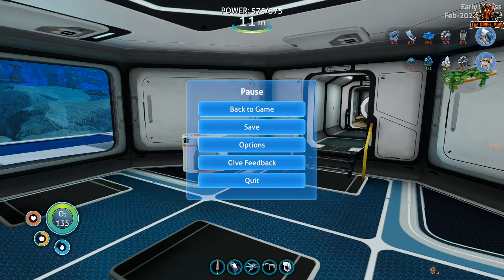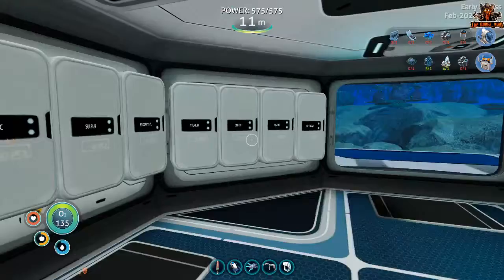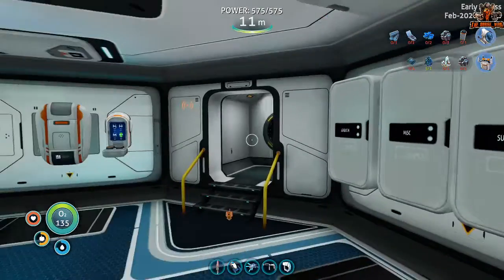So this episode we are looking to change that. If you go onto subnauticamap.io, it has an interactive map that shows you where you need to go, the different places, and so on. Next to the Thermal Spires, we have Rocket Island, we have a place called the Purple Vents, et cetera. The issue with these places is there is a lot of bad things there, like things that want to make me into a midnight snack.